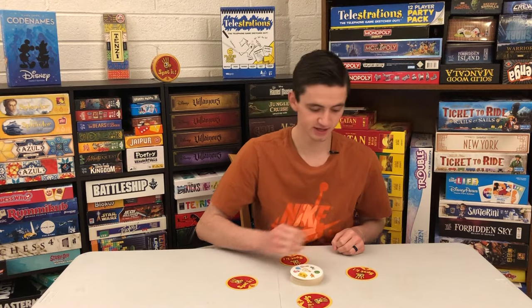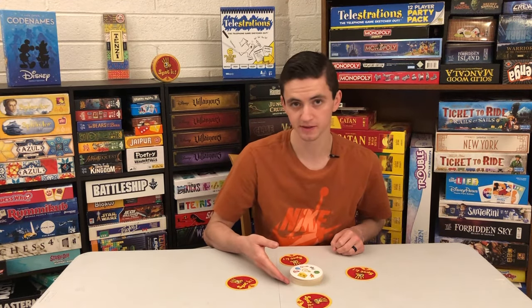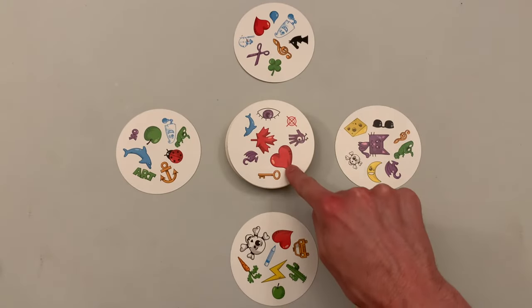Let's get into game number 1, the Tower. After shuffling, deal one card to each player face down and put the rest of the pile face up in the middle. At the same time, players will flip over their card and try to find the matching symbol between their card and the card in the center.